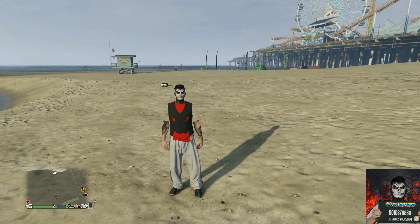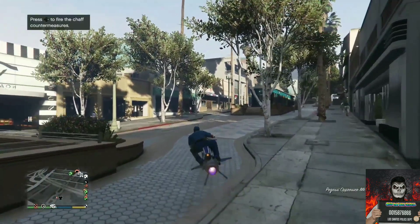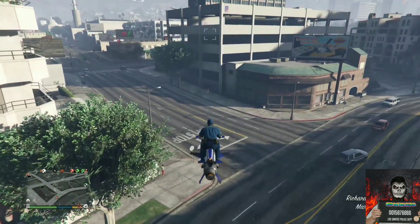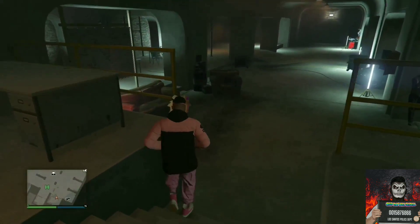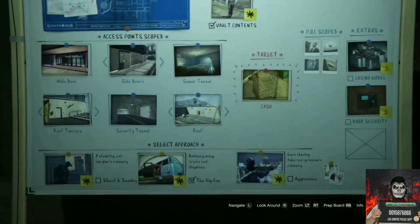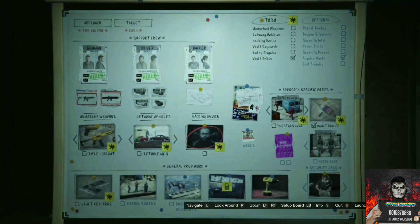For the fifth and final clothing glitch, I'll be showing you how to save the FIB badge. This is solo and works on Xbox One, PS4, and PC, for both male and female characters. You will need an arcade — if you don't own one, have a buddy lend you theirs. Register as CEO or MC, it doesn't matter which. Enter the arcade and go to the heist planning board, then push right on the d-pad to view it and select the mission called The Hacking Device.